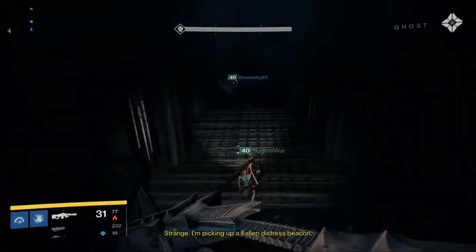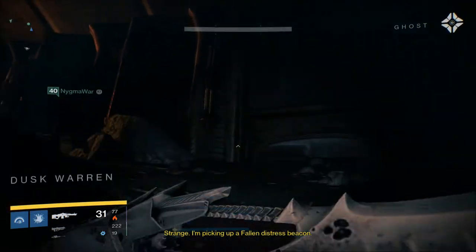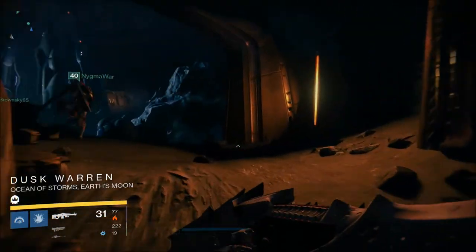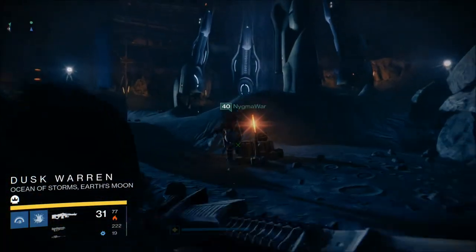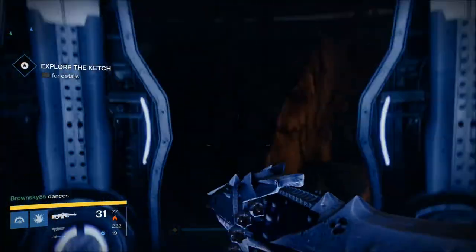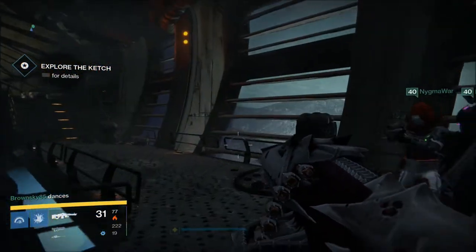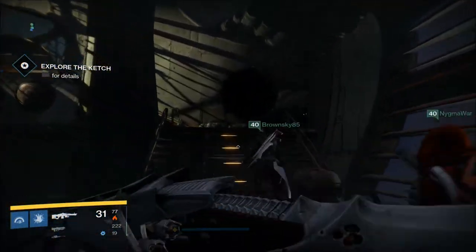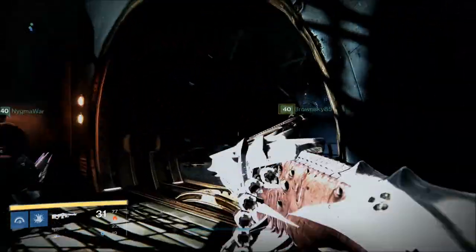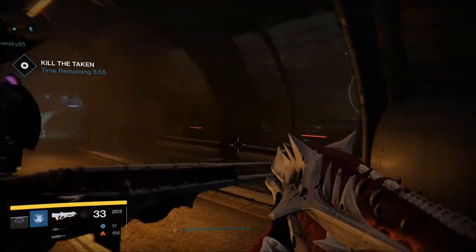So considering that the stars have aligned correctly and this is the daily right now, go ahead, get yourself some friends together, and prepare for a beating because this is very tough. All you're going to have to do is follow the route you see me take — you're going to open that second rune door, then skip the third rune door in the mission Lost to Light, and instead go over here to the fallen ship.